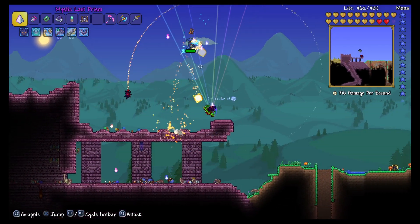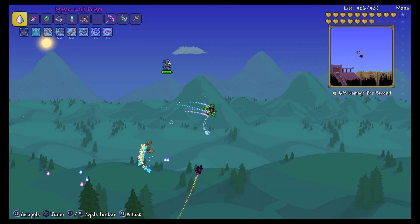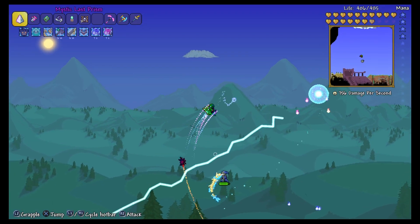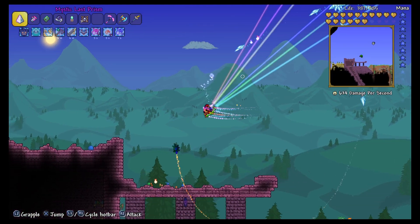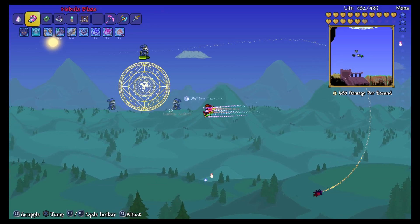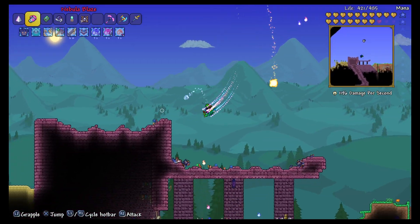So the first thing you have to do is obviously go ahead and kill the Lunatic Cultist. Not a hard boss fight if you're grinding the Moon Lord, but you have troubles in the solar pillar. Let's say you don't want to do it, or you're doing a playthrough and you don't want to do the solar pillar but you need the fragments — I'm your person to tell you how to actually dodge the Crawltipede.